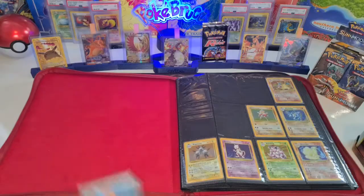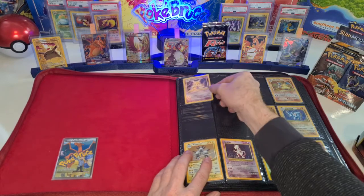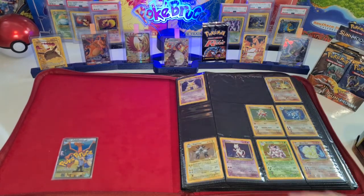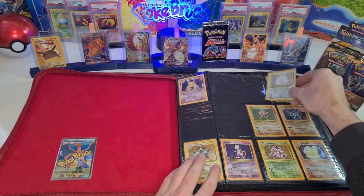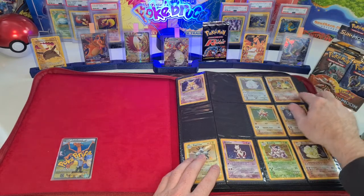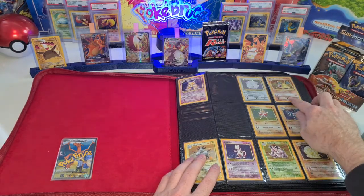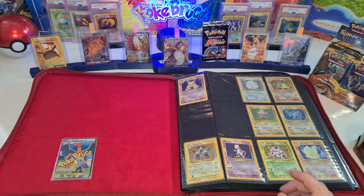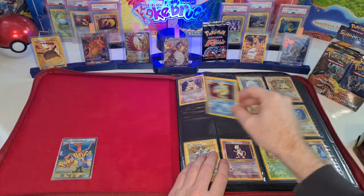The Alakazam goes in spot number one. Then we have the first edition Chansey — the Dutch one — that is spot number three, next to the Charizard. We actually have one base Charizard Dutch that is going to PSA and will return, I think, around October. And then we got the Gyarados, number six — four, five, six.